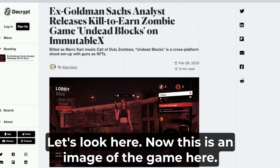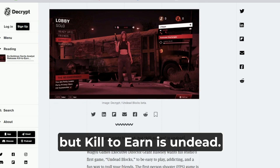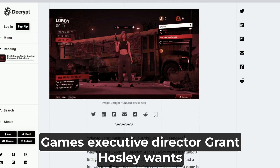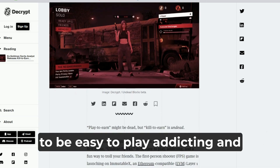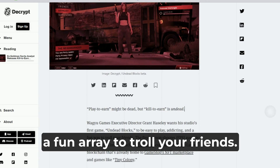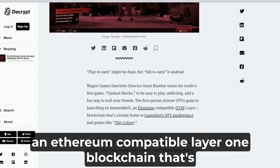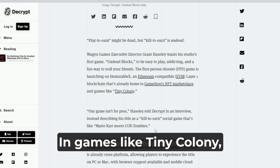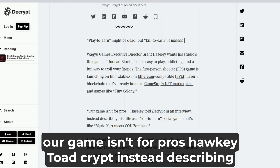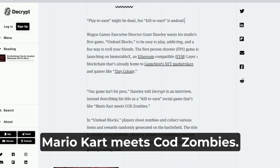Let's look here — this is an image of the game. Play to earn might be dead, but kill to earn is undead. Raghu Games executive director Grant Halsley wants his studio's first game, Undead Blocks, to be easy to play, addicting, and a fun way to troll your friends. The first-person shooter game is launching on Immutable X, an Ethereum-compatible Layer 1 blockchain that's already home to GameStop's NFT marketplace and games like Tiny Colony. Our game isn't for pros, Halsley told Decrypt — instead describing his title as a kill-to-earn social game that's like Mario Kart meets COD Zombies.